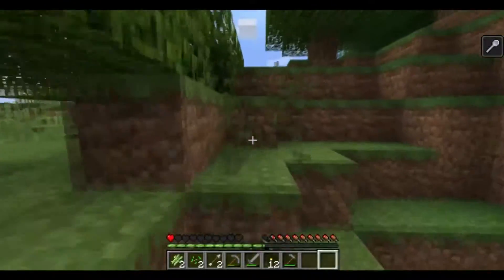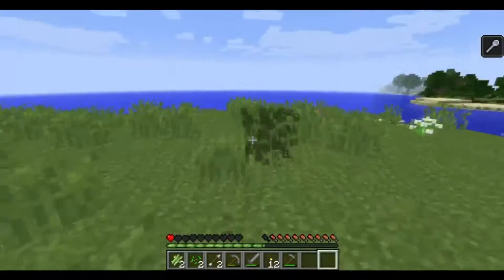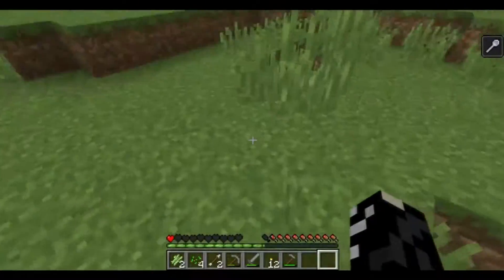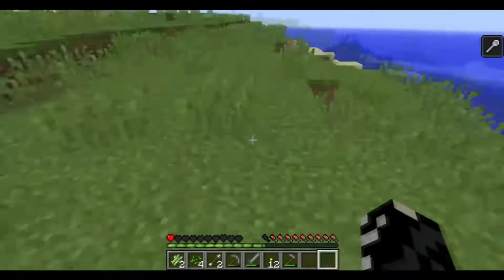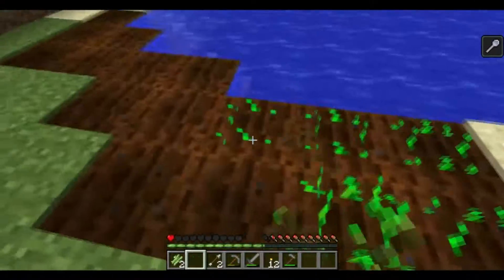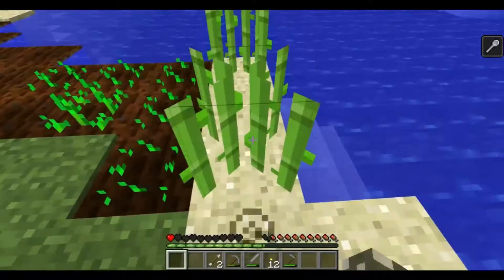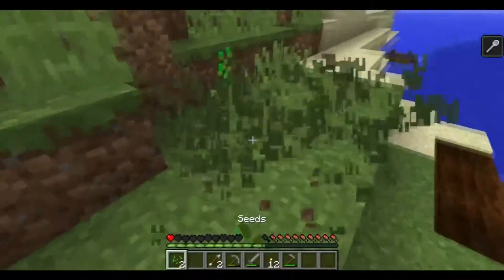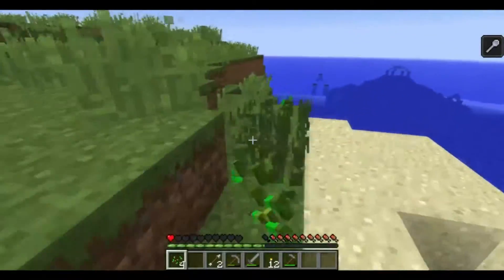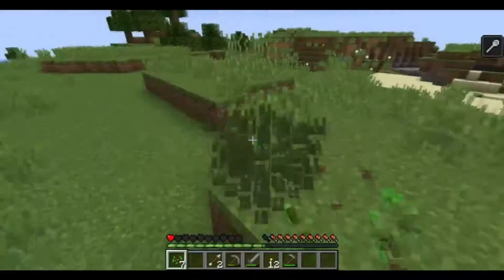We can go back over here and finish that farm. Heading over there — nice, it's daytime. We should really work on building a house too, but I can't really build a house when I can't mine anything. Let's put this stuff up here. You can use sugar cane to make paper, maps, all kinds of stuff, and once you get into brewing that's where it really comes in handy.